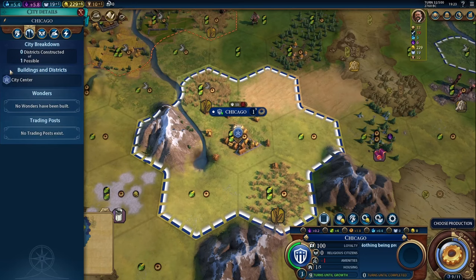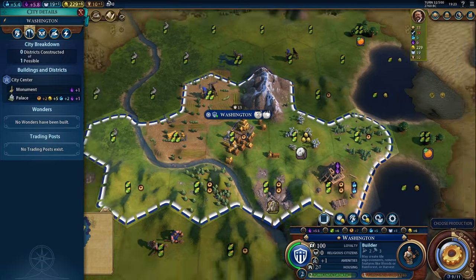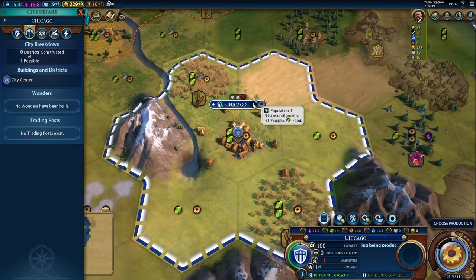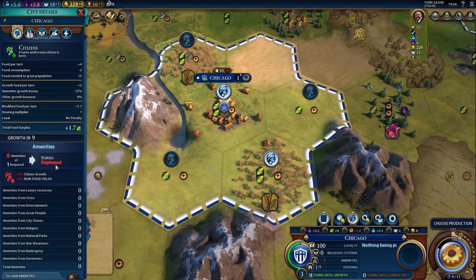Of note, Chicago does not have a palace — remember, only your capital city has a palace. So it starts off with just about nothing, and we have one population here. The city is working two food from this tile, two food from this tile for a total of four food, and then one production here and one production here. But notice we're not getting a full two production — it's because we have minus one amenities. With minus one amenities, our citizens are displeased, which is providing minus 10% to non-food yields.